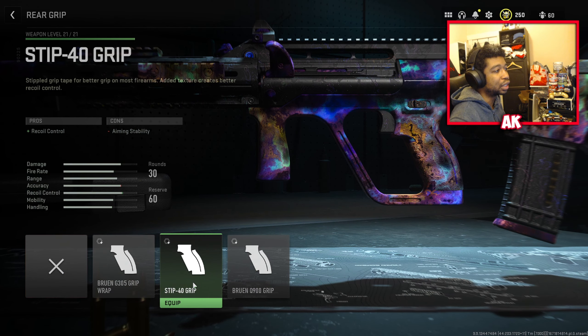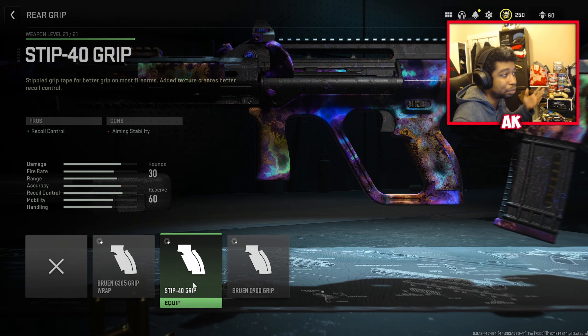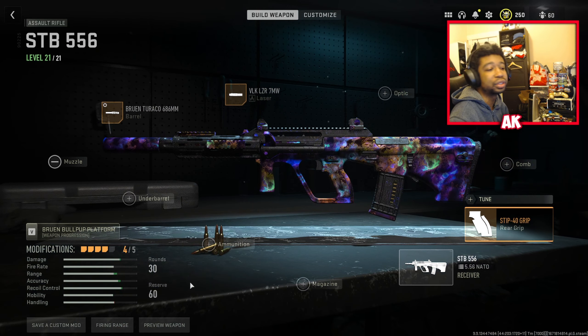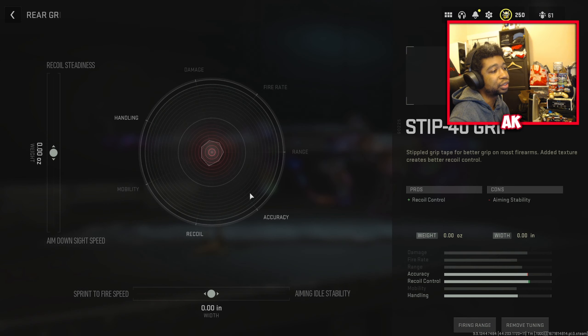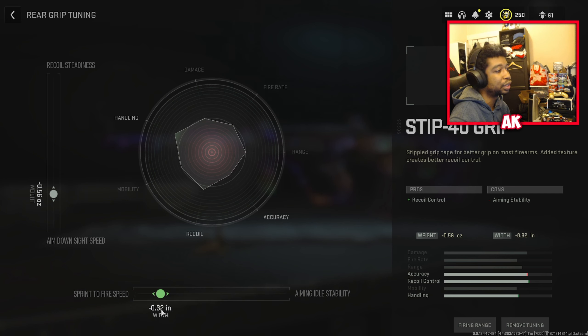Your rear grip is going to be the STIP 40 grip. This gives you recoil control with the weapon — you'll certainly need it to tighten up that extra recoil. Tune this to about 0.56 on the negative side, and for your sprint-to-fire speed, which is very important, tune it to about 0.45, pretty much all the way in.